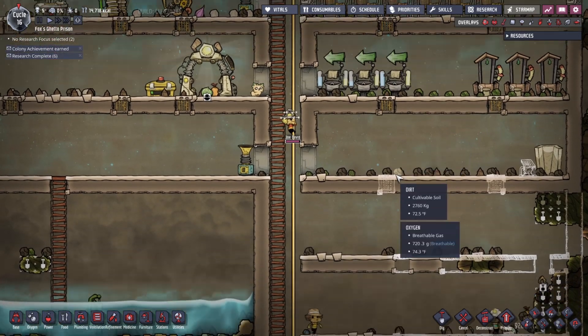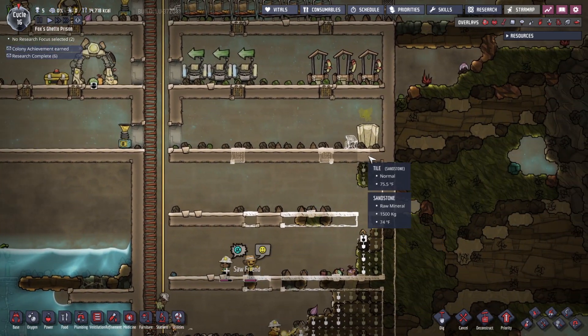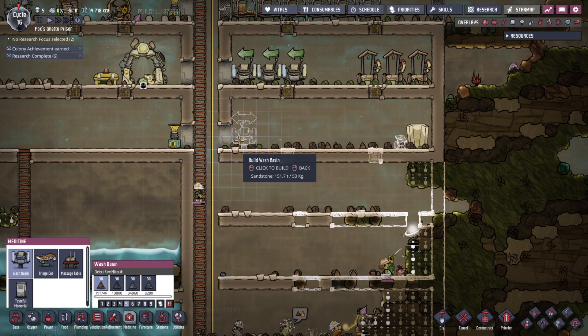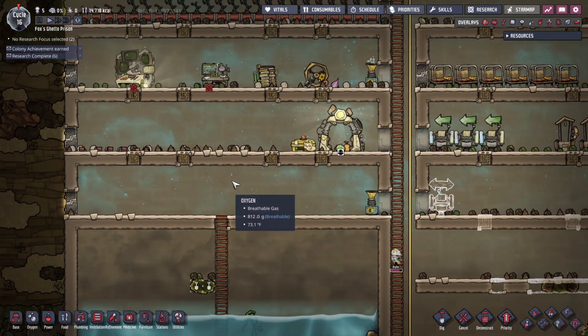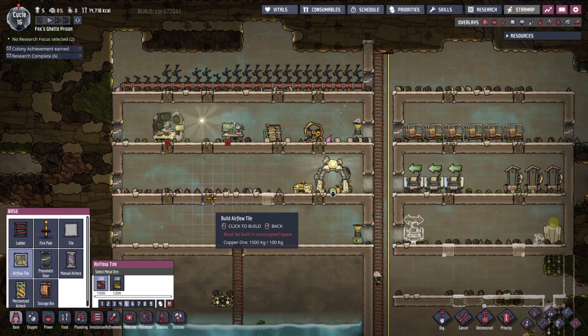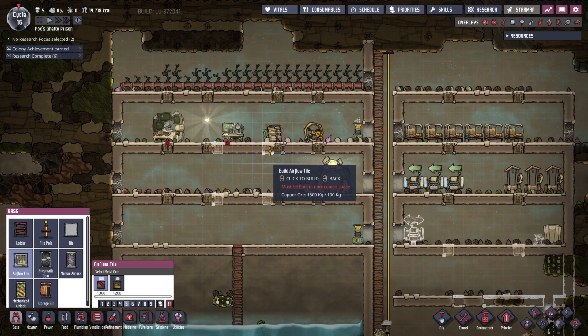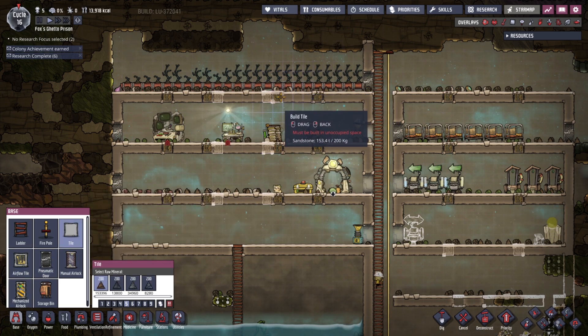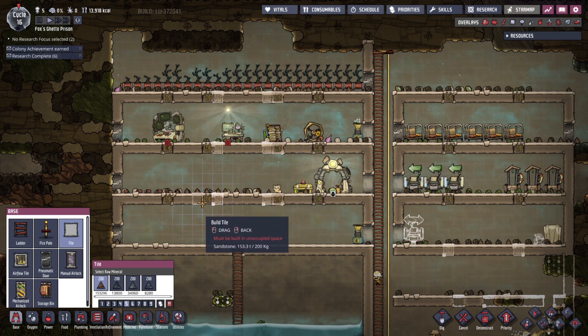All right, time to get back to work, slaves. So one of the things I need to do is add one of these right here, and I'm also going to change these slightly. I'm going to move these closer inwards like this, and I'm going to turn these into regular tiles — just doing it for aesthetic purposes.